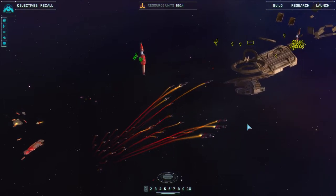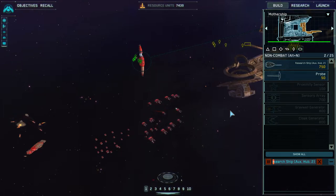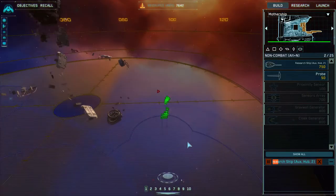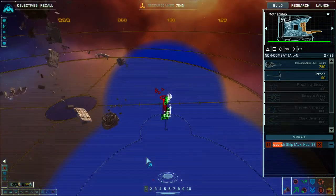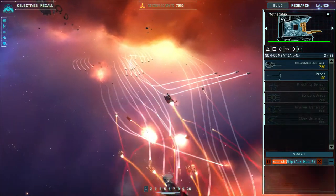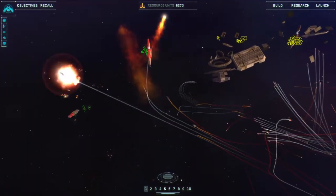I am researching gravity generators now. I'm making a lot of profit so I'm going to make another research ship upgrade so everything goes faster. It looks like they really improved the behavior of Homeworld 1 interceptors — that was a pretty spectacular exchange there. We didn't come out too badly either.